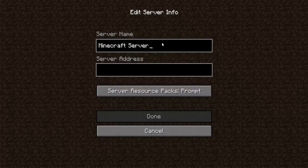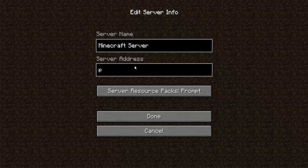This is the server name field — you're gonna enter what you want it to be called in your list of servers. I'll just name it 'Minecraft server' as an example. For the server address, you can search one online.